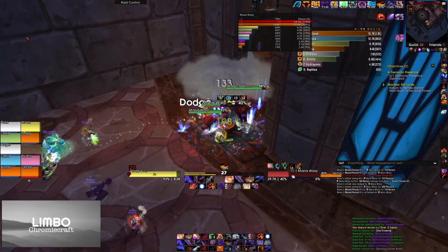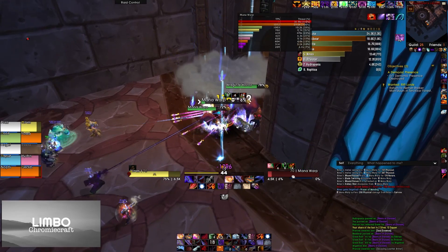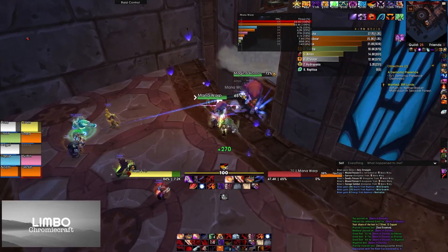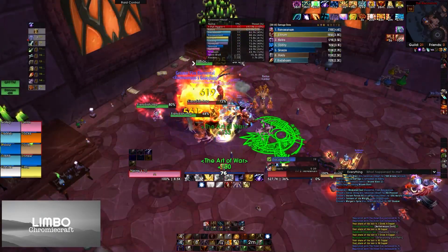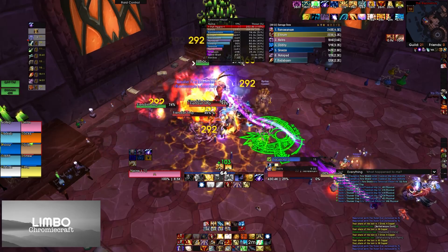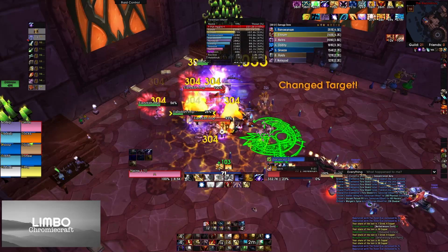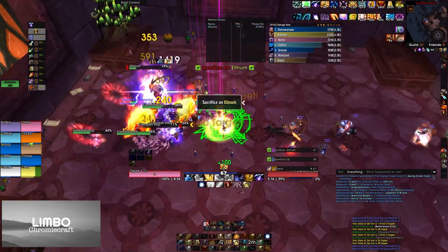Up the ramp in the circular room, Mana Warps will need to be stunned at around 10% health so they don't cast Mana Bridge, which is an AoE that deals a lot of damage. Illhoof itself is a very simple fight — just focus fire on him and cleave the other imps. When anybody gets chained on the green circle in the center of the room, destroy the chains.